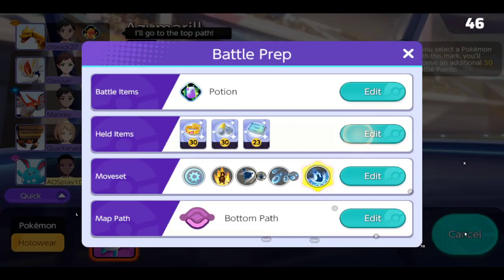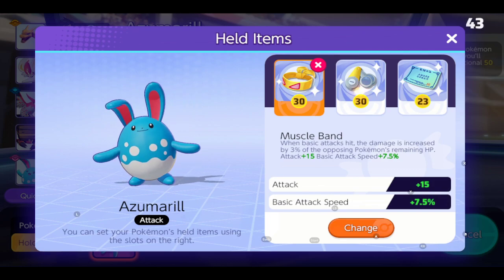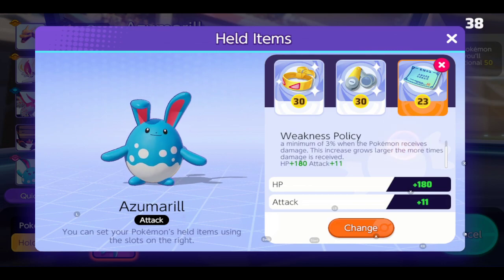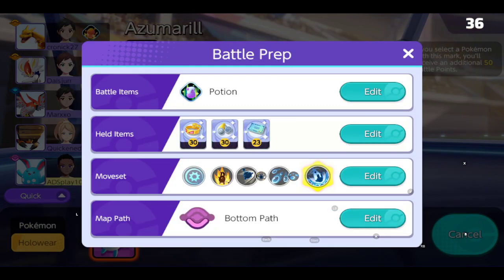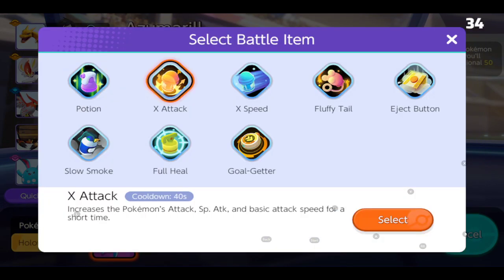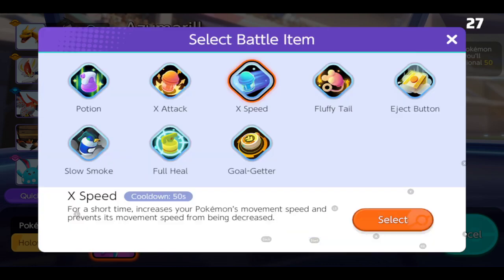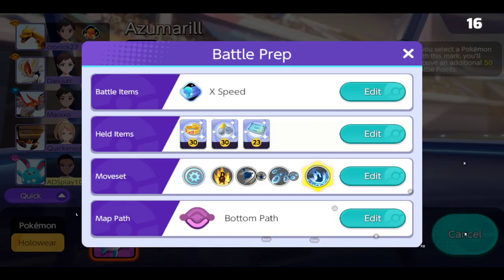These are the items I have on it: Muscle Band maxed out, Scope Lens, and Weakness Policy — because it does lose health kind of easily based on my experience. X Speed as the held item because it's a slow Pokemon that needs mobility. You can also go with X Attack, which is also a good one, or Eject Button, or Full Heal. But I'm going to go with X Attack — I think it helps.